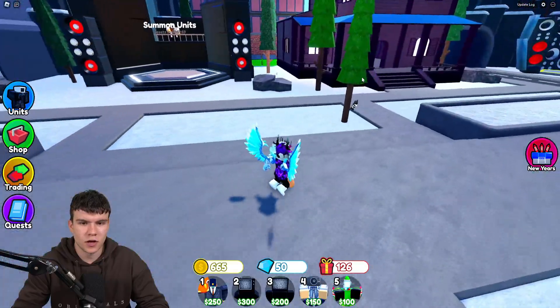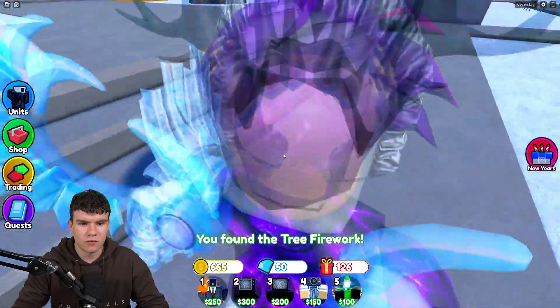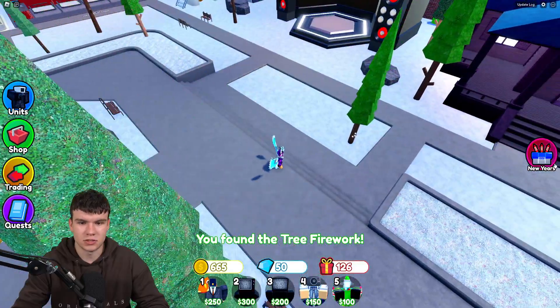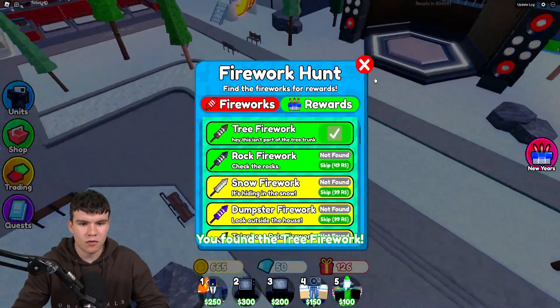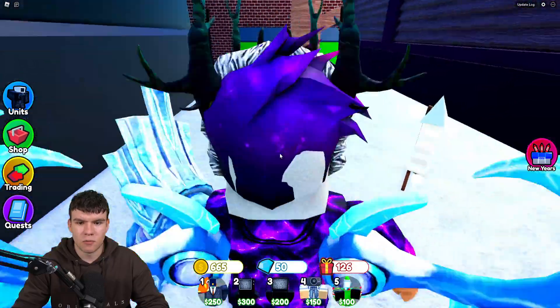Next up, we have the tree firework — that's just going to be on this tree over here. Claim the tree firework right now. There we go, nice and easy, it's just on that tree over there. Now we have a rock firework — this one is on one of the rocks, and I want to be showing you guys where I found that one.